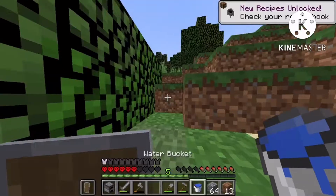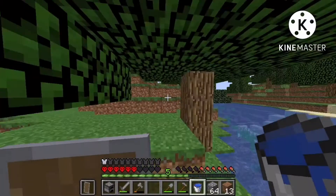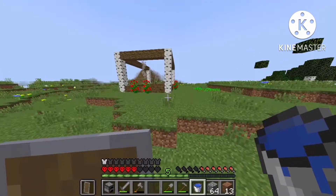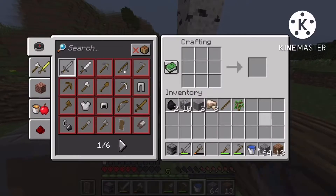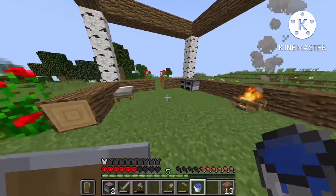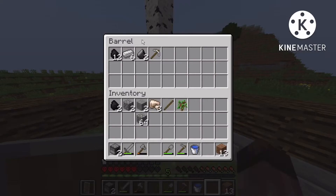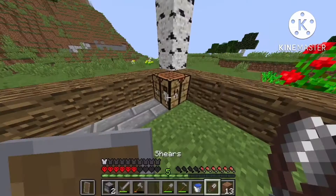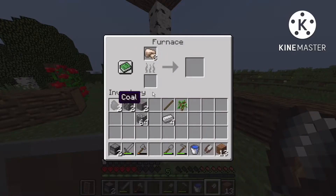Let me check — is that beehive full of honey? Yeah, it's full of honey. Should I make honey bottles or should I shear it? I'm gonna shear it so I can get honeycomb and then make a beehive so the bees come to my base. I can also make candles if I want to for decoration. So I'm gonna smelt this.